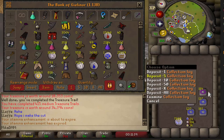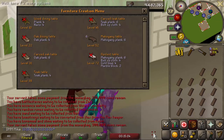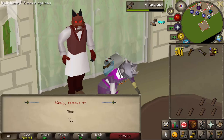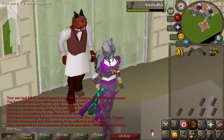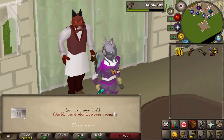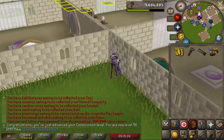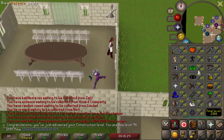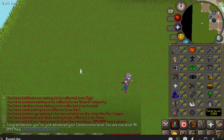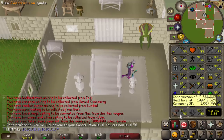Another construction level is gonna happen here shortly. I've been stuck in this place for a bit and I'm running really low on cash — 300k left in my coffer, so that's definitely not gonna be enough for 99 construction. But there we go — 96 construction, three more levels to go. I think what I'll end up doing is going to Al Kharid to sell off most of the runes I have left, and that'll give me some cash.